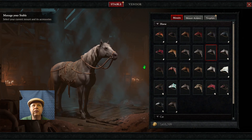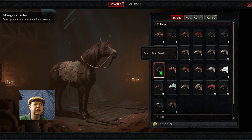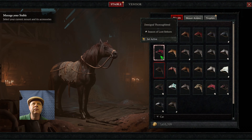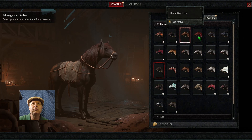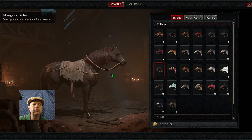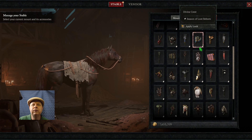I did find a new horse this season — the Marsh Roan Steed, I think. I remember 'Roan' was in the name. Nobody really cares what the horses look like, but there are some trophies as well.